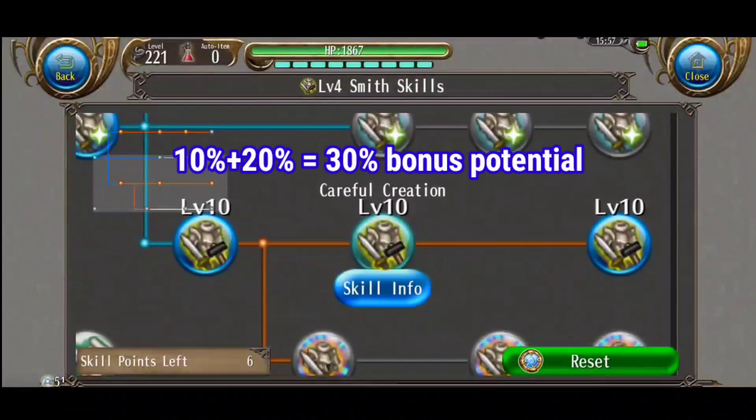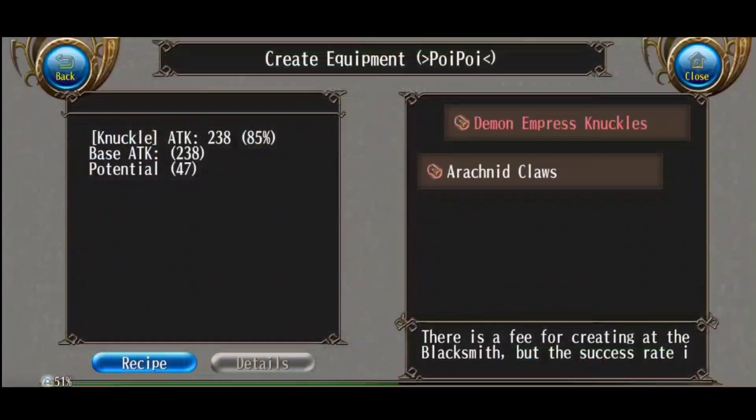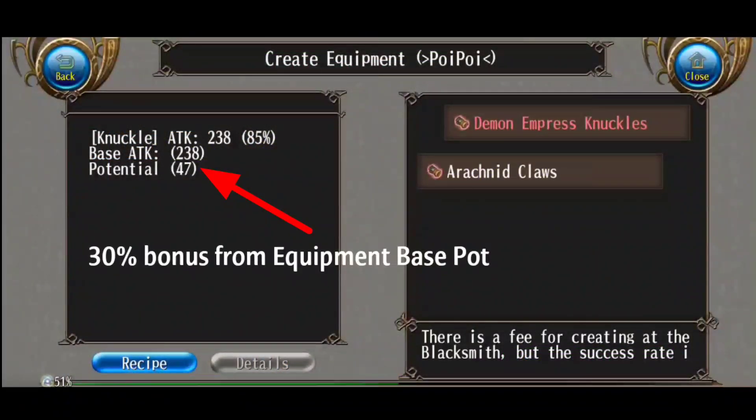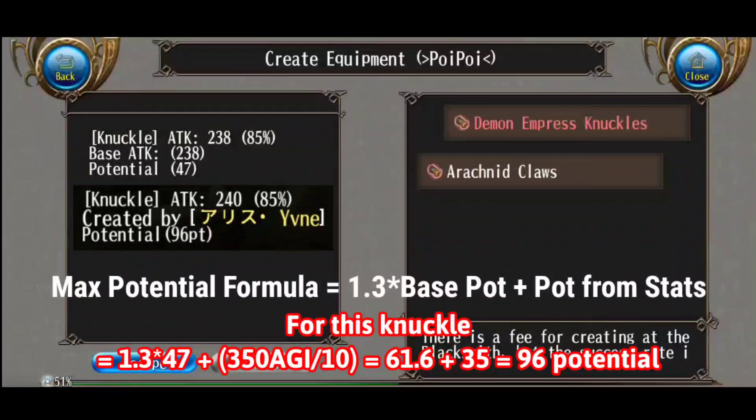The skills Careful Creation and Expert Creation give 10% and 20% more potential respectively. So if you max both of them, you get a 30% bonus potential from the equipment base. The max potential formula looks like this: 1.3 times equipment base potential, plus potential from main stats.